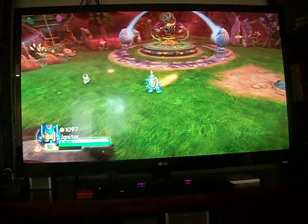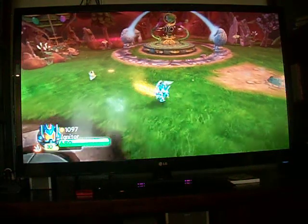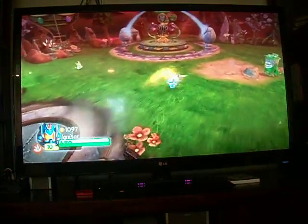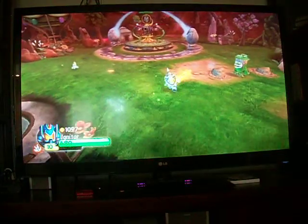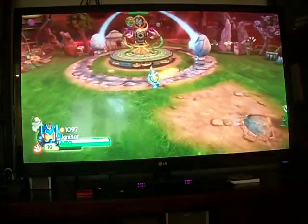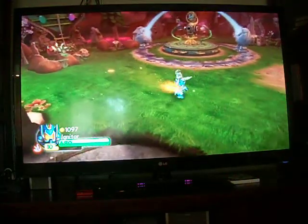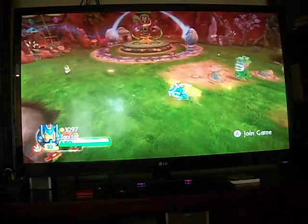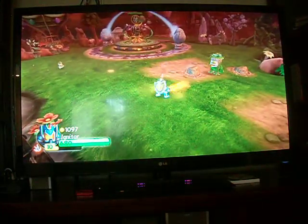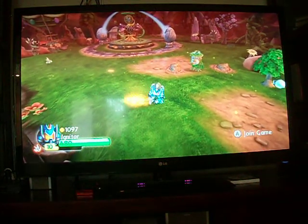And this is his combo: A, A, A, Z to slam the sword down. So, this is Igniter. He is very cool. Anyone that does not have Igniter, you should really get him. He's a fun Skylander to play with. We like to play with fun Skylanders. Signing off now. Goodbye.